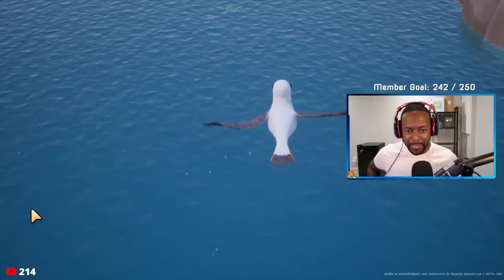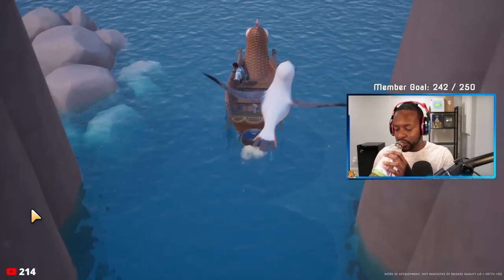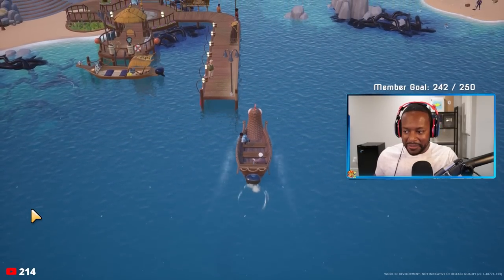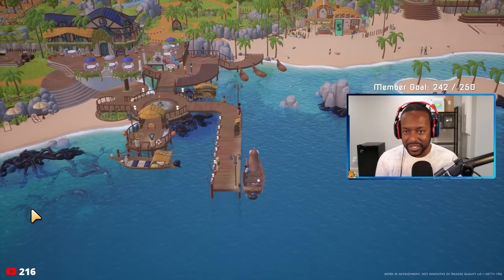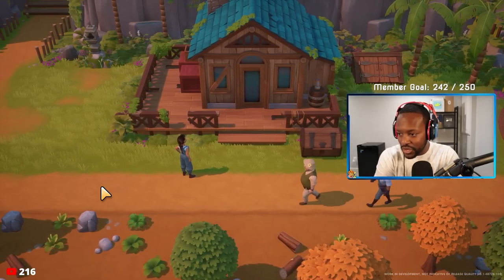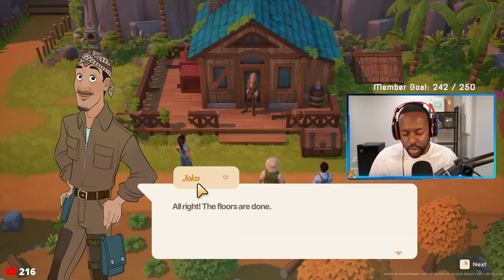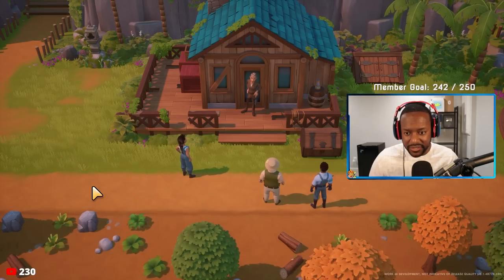Once you're done making your character, you're introduced to the game, and I got to say, this game looks very beautiful. You are coming from a fictional town called Pokio and heading to Coral Island. The typical thing happens at the beginning — you're introduced to the mayor or the representative of the island and given the grand tour. Eventually you're led over to your house and introduced to your farm, and there's a cute little cutscene that happens with the farm that I won't ruin — you'll see it if you play the game.